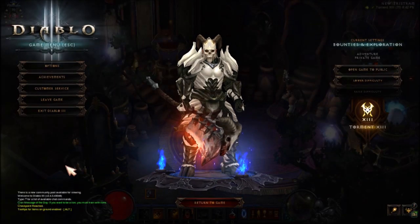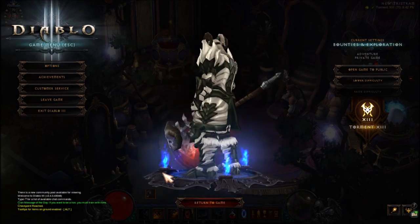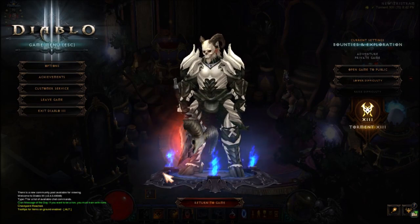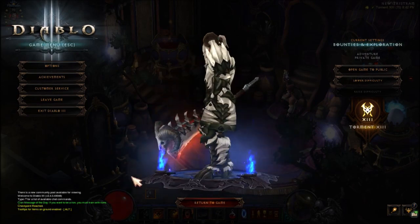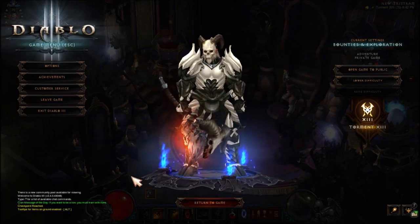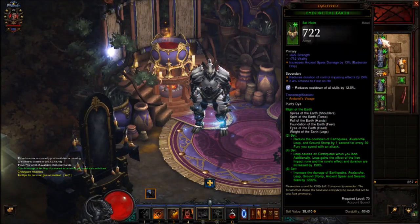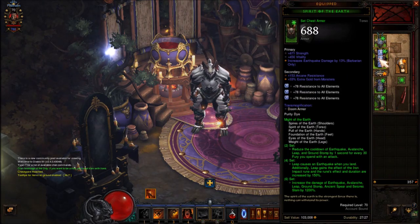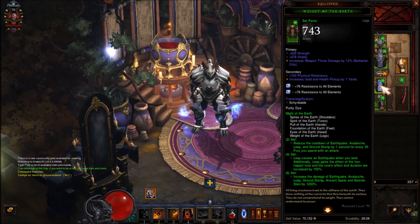This one is pretty sick. I saw a wallpaper with something that looked like this, so I just made the same. If you also like this transmog outfit, you want: helm - Darius Visage, armor - Doom, pants - Scree Belts.